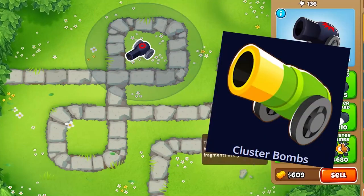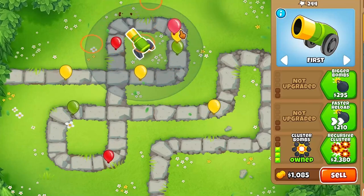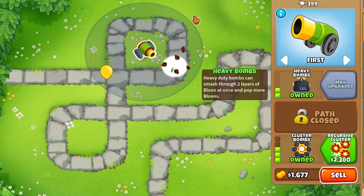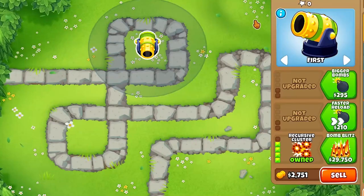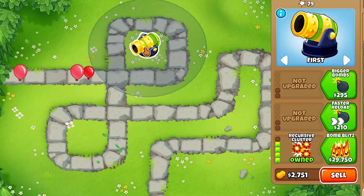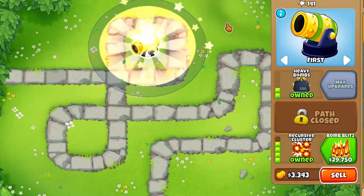Cluster Bombs: the frags are replaced with clusters — 10 pierce, 15 range for each one, still 1 damage. People do run them as a 2-0-3, just for bigger bombs and more pierce. Now time for the game-changing one: Recursor Cluster. His cluster has a second one to it — it's even stronger. Really, really good mid game, costing only 2,380 cash on easy. Bigger Bombs and Heavy Bombs is the way to go with this.